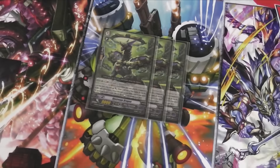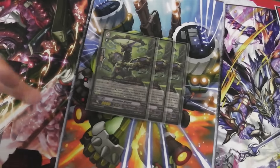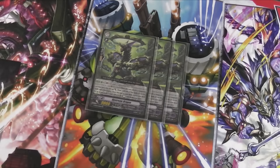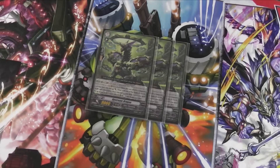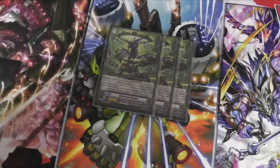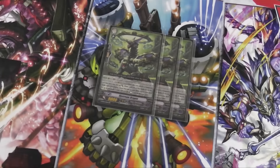Three Upstream Dragons are next — this is pretty much the grade 2 version of Maileam. Plus 4k when it attacks, but instead of calling a grade 0 you're calling a grade 1 at rest. So if your deck hasn't got your grade 1s out, use this — or you can call GG. However you want to work it.